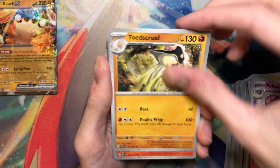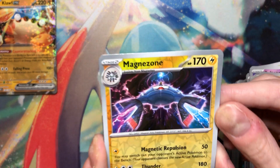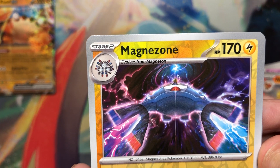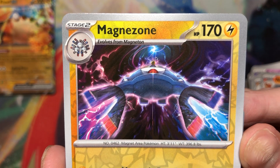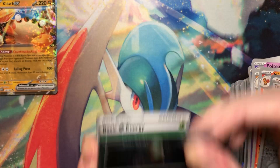Ulti-geist. Pudge-gruel. Ninetales. Magma's own — there it is! This art is so sick. This is NSX Dynamic, yeah — that's so cool. Team Stargrunt reprinted for some reason in this set.